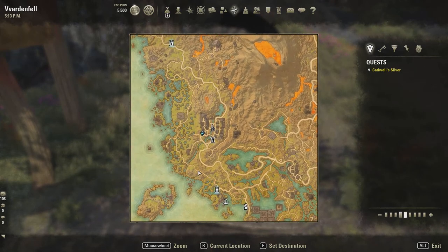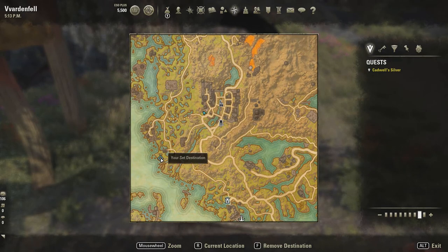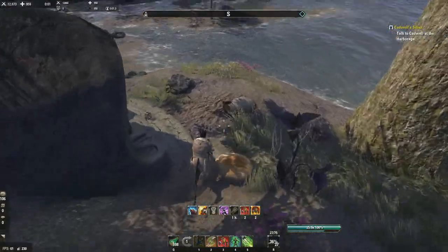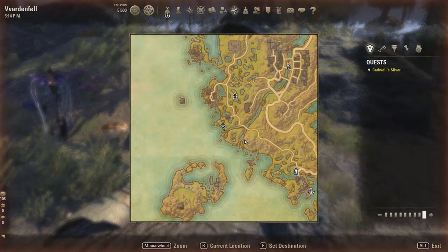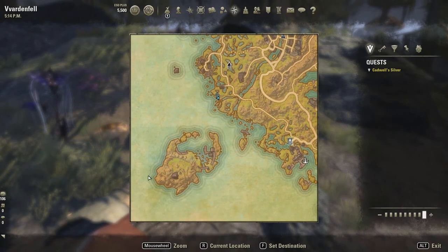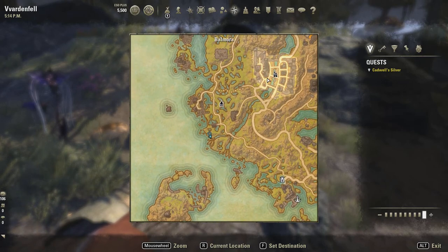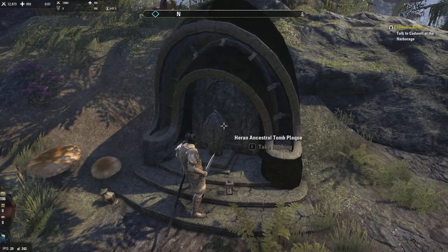Number nine is hard to see on the map, but it's right down here. There's a camp nearby and an island that looks like a giant crab. You can see Balmora over here. This is number nine — it's Heron.